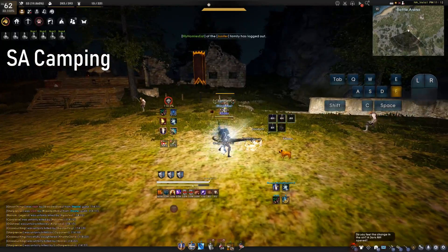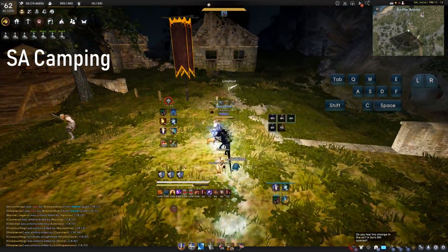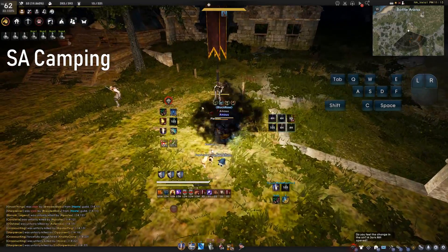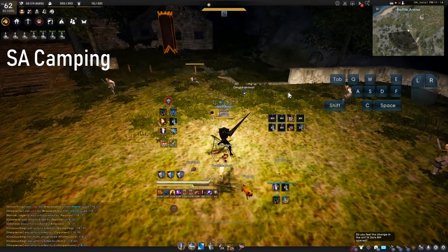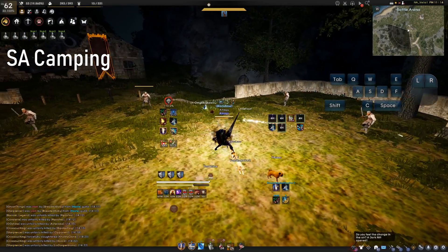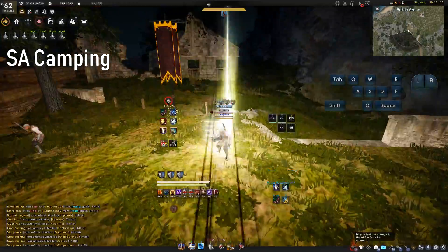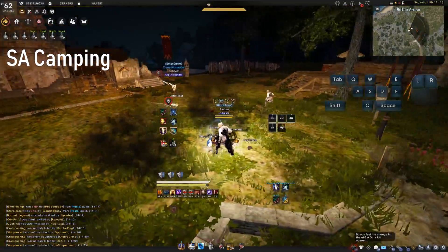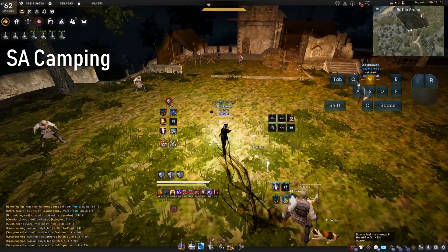If you F jump onto your target, you can camp super armor until they are done throwing out their CC's, and then go for a free grab. The entire animation of F jump, all the way up until you put your lance back on the ground, is super armor. Camp the SA and go for the grab — don't miss.